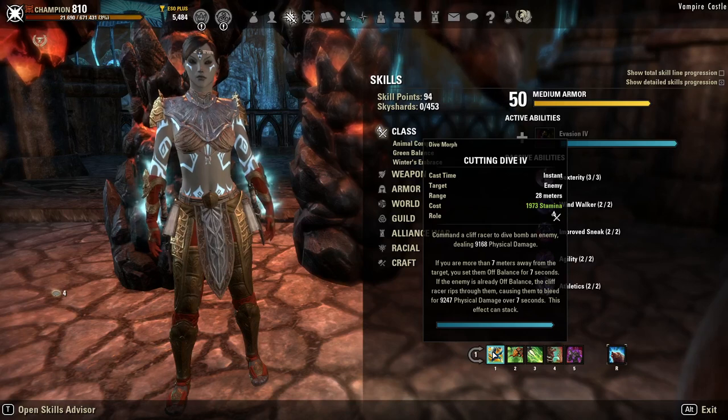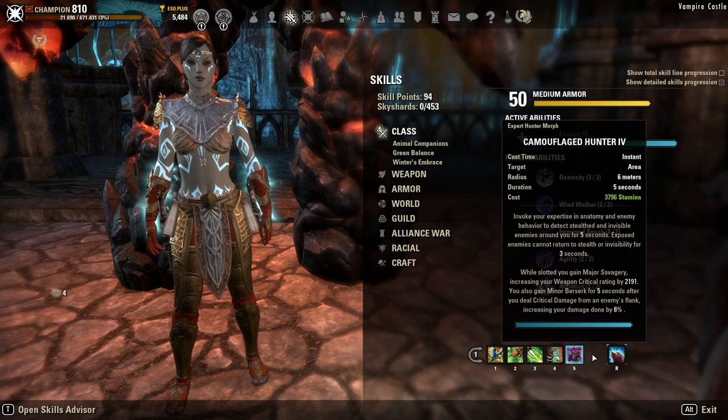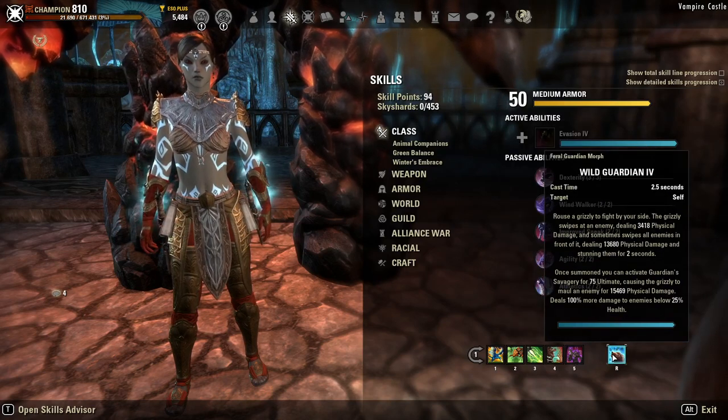Let's go ahead and get started with our front bar. This is the dual-wield bar. We're running Cutting Dive, Subterranean Assault, Bull Netch, Barbed Trap, and Camouflaged Hunter. And then we have our Wild Guardian Ultimate — this is the Bear Ultimate.